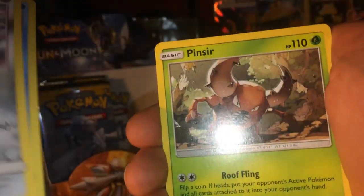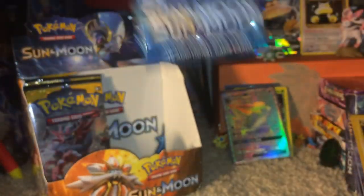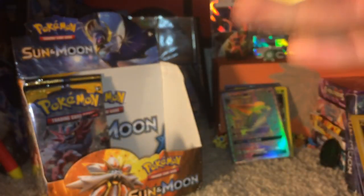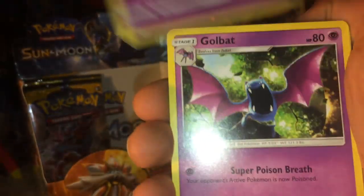Prime Arena pack. Man, only five packs to go. Hopefully we can get something — or two things — out of these next five packs. I really think we can, because we've only gotten two Ultra Rares from this side. We have a Spearow, Fomantis, Murkrow, Skarmory, Poliwag, Pincer, Passimian, Reverse Holo Oranguru, and a Palossand.